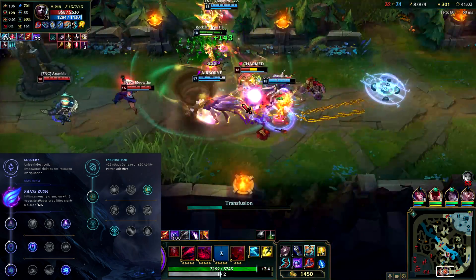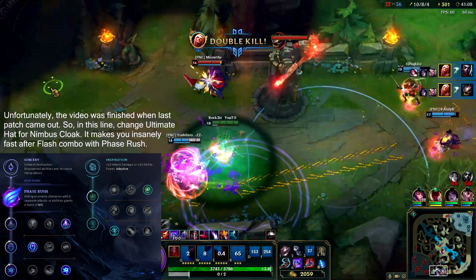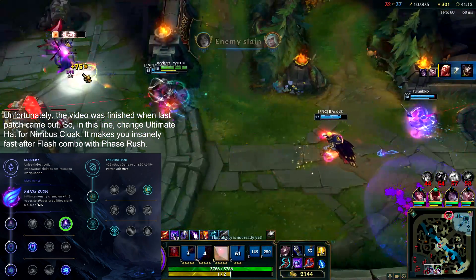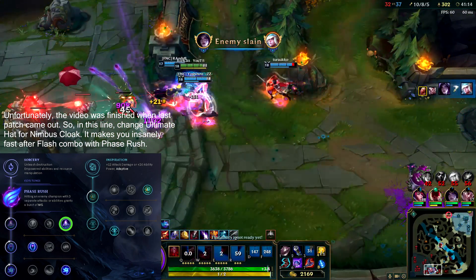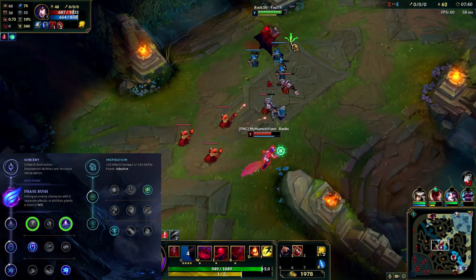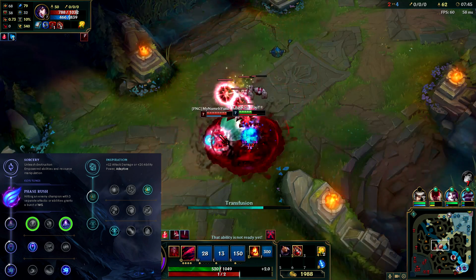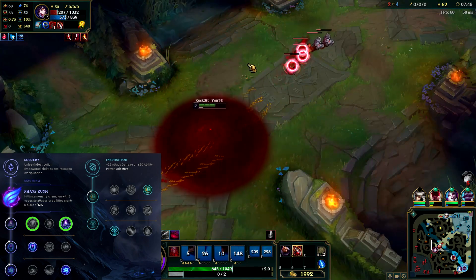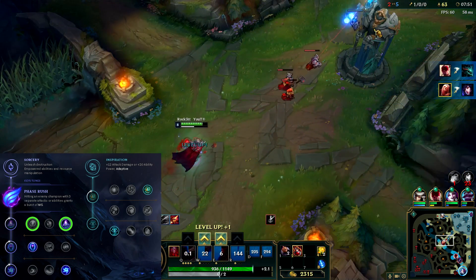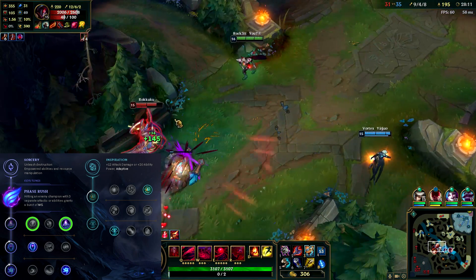After 2 or 3 weeks of testing, Phase Rush seems like the strongest and most viable option for every game. In the second line of the Sorcery rune page you have only 2 options: Ultimate Hat, which decreases cooldown of your ultimate by 5-15%, or Nullifying Orb, which gives you a magic shield after your HP drops below 30% from magic damage. I prefer Ultimate Hat, but in certain lane matchups and against AP team compositions, feel free to go for Nullifying Orb — it can save your life many times.